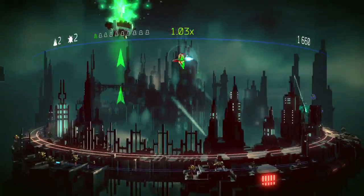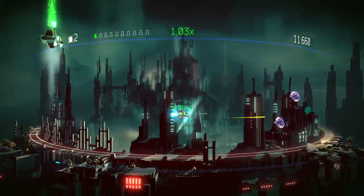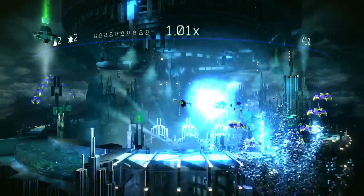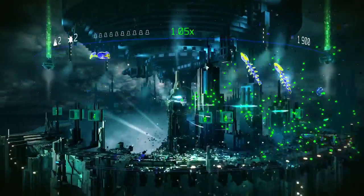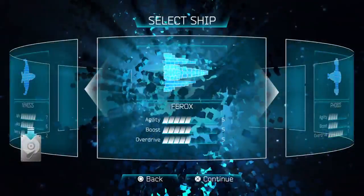Rezogun mixes up old-school shooting with a nod to the classic Defender, with its continuous play screen and pixelated little humans that need rescuing. It's a primarily 2D game, but folded over, allowing you to glimpse what's going on on the other side.